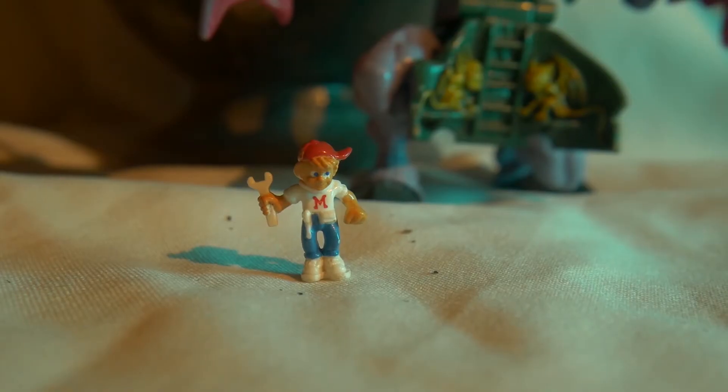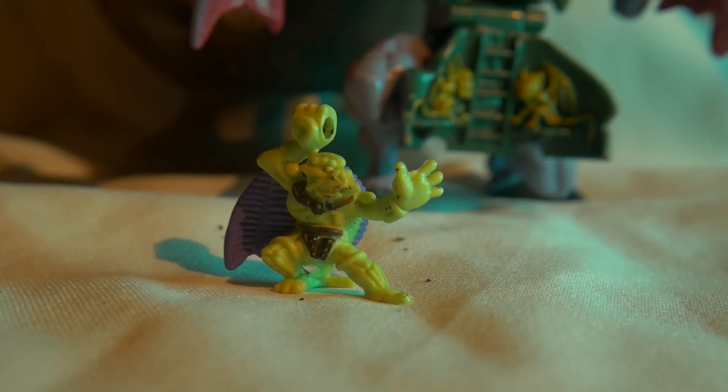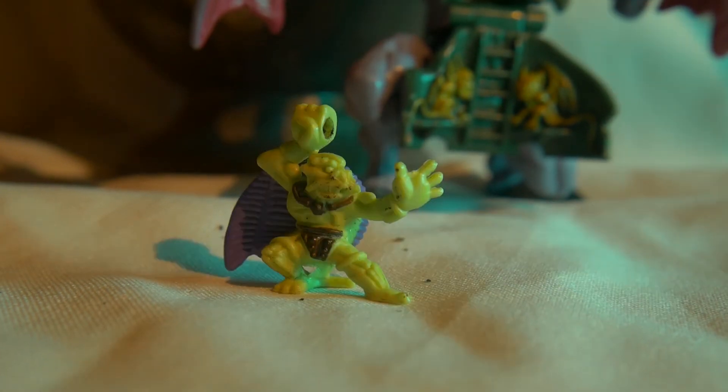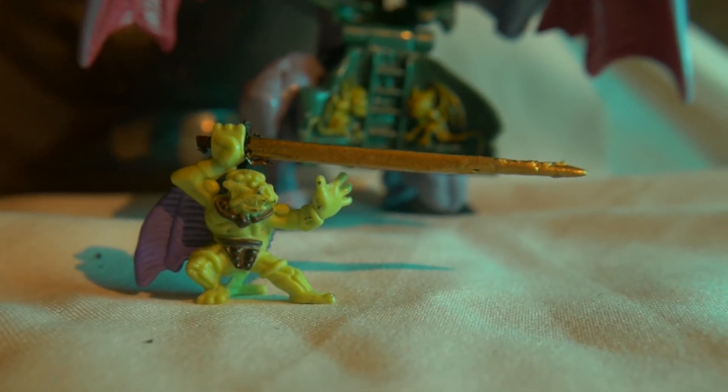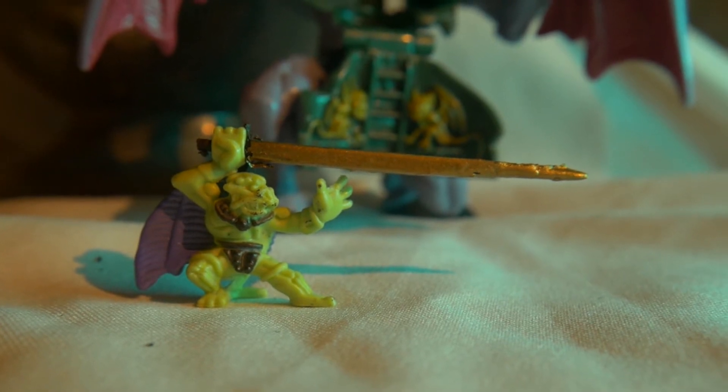As for the characters, we got Max. Over here he is armed with a spanner and a utility belt. And for the villain, we have Basilic. He is a green skin gargoyle wizard with a purple cape. He's using his powers to revive the stone gargoyle army to rule the world. Design wise, he has a combat stance, so it shows that he knows how to use a sword.